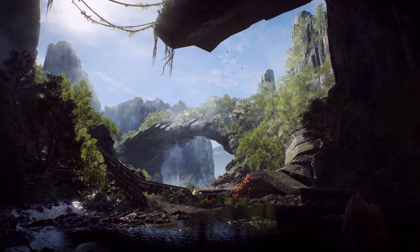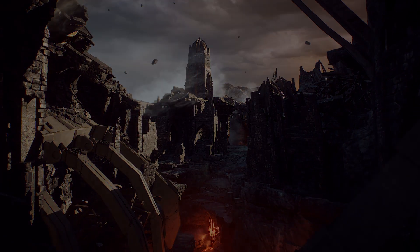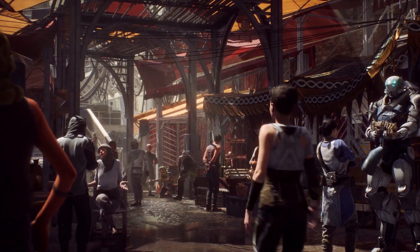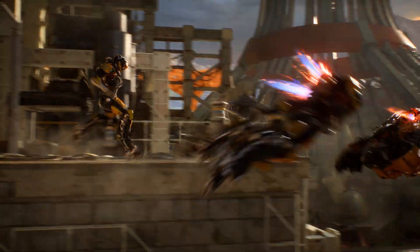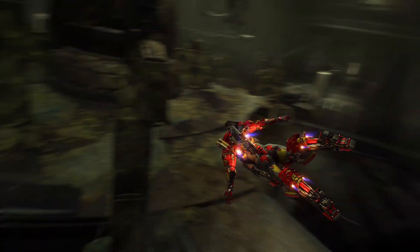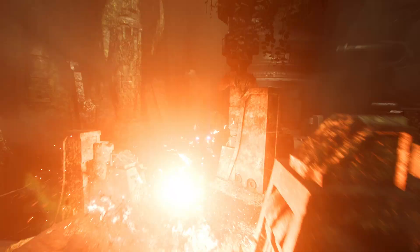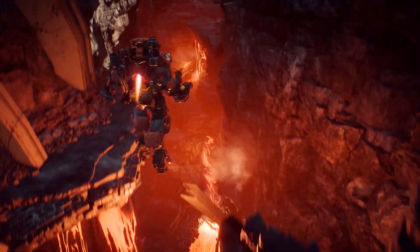The world of Anthem is a chaotic and ever-changing world, abandoned by the Shaper Gods. Humanity survives either in fortified cities or with the use of Javelin Exosuits. Javelins are key to your survival by giving you superhuman abilities — fly, swim, fight, and explore anywhere within the world.